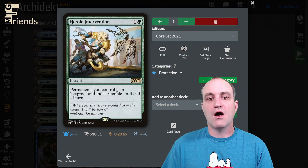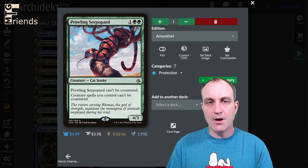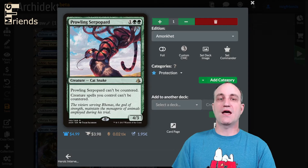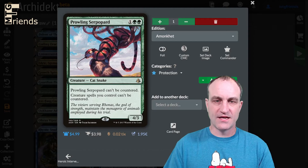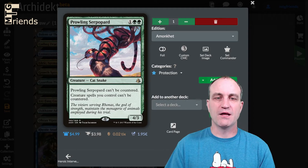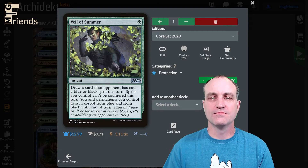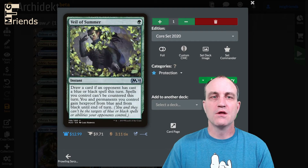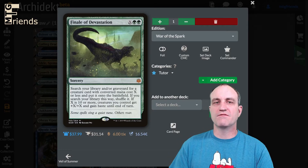Into protection: Heroic Intervention — all our permanents get hexproof and indestructible until end of turn. Prowling Serpopard — four-drop 4/3; creature spells you control can't be countered — and it's also a snake. Veil of Summer — no need to explain that card.